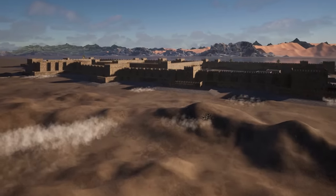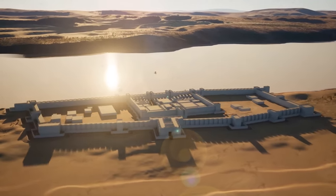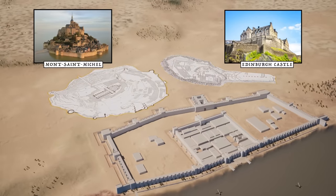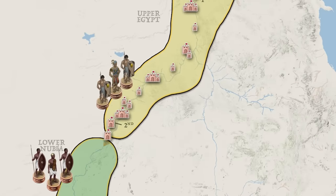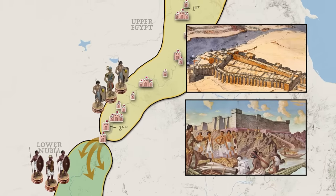Deep in the deserts of Egypt lurk monumental fortresses of unimaginable size which have been lost to the sands of time. Massive bastions from the Bronze Age which put the castles of the Middle Ages to shame despite having been erected more than two millennia before. Built to wage war upon the Nubians of the south, their scope and complexity baffles the mind.